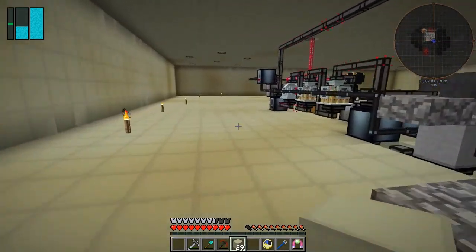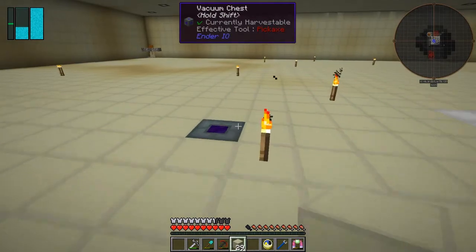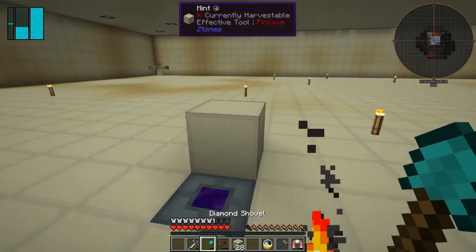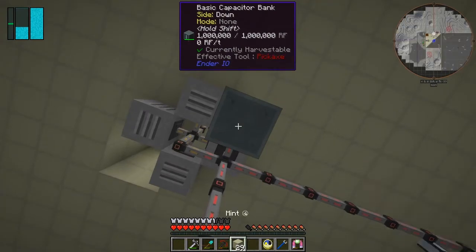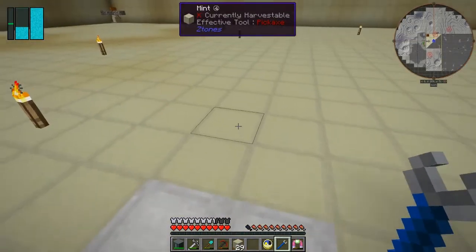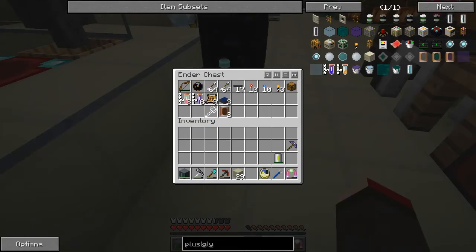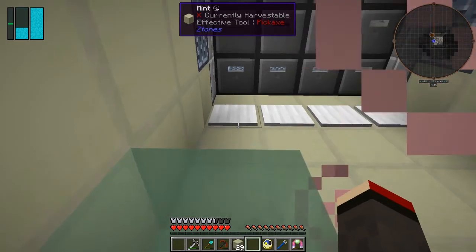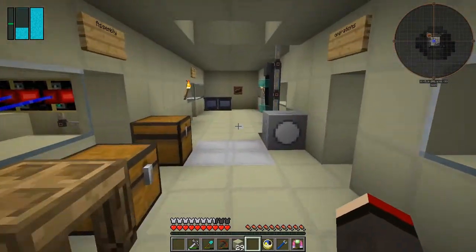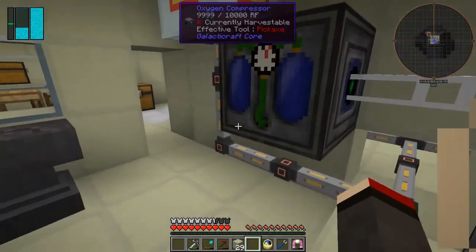I'm going to go up through this hole here - my mob-proof ladder as it were. Let me look - I need to take a few bits and pieces with me. I want to take this - it's another thing we're going to take with us. Let me put that into here. That's a fully charged basic capacitor. I think I've got another one. I'm a bit hungry though - let me quickly go and have something to eat.